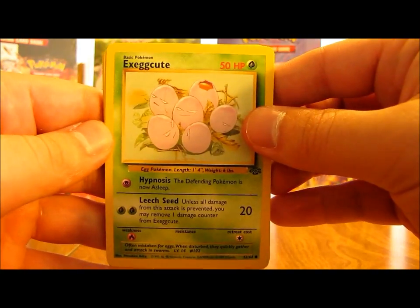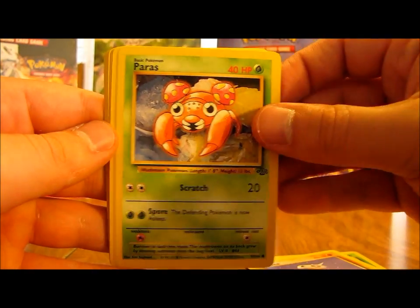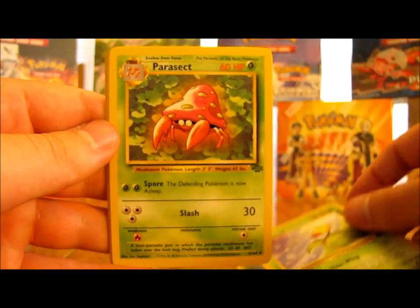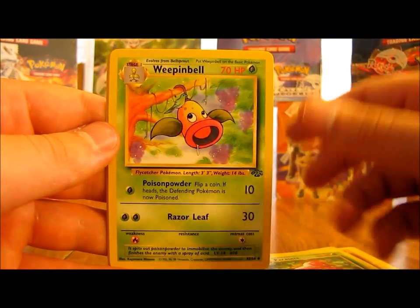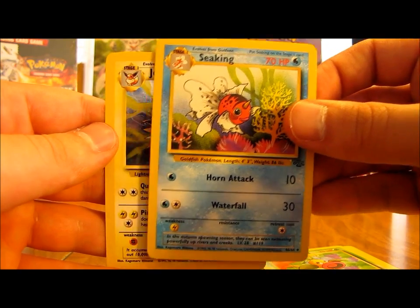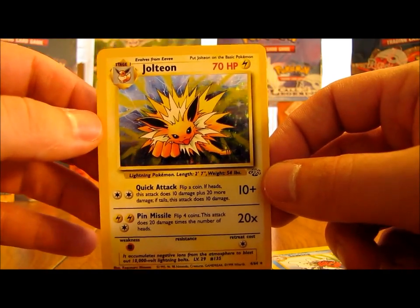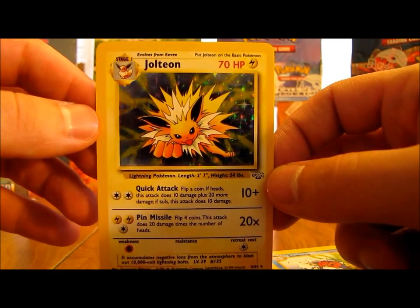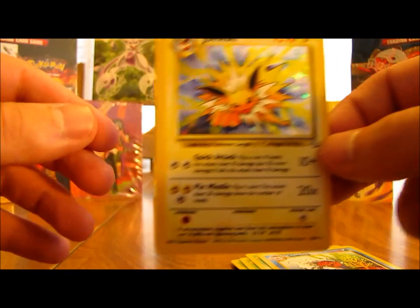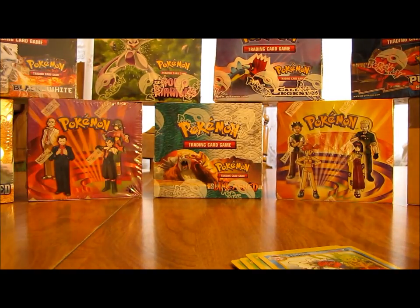Started off with Exeggcute, Jigglypuff, Cubone, Paras, Rhyhorn, Venonat, Bellsprout, Parasect, Weepinbell, Seaking, and here's the rare - there's the Jolteon holo right there! That's the one I was hoping for the whole time. It's a nice Jolteon holographic card - excellent pull right there. So I've got the top three holographic cards I wanted out of this box: Jolteon holo, Snorlax holo, and Electrode holo.